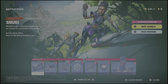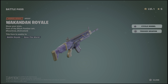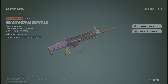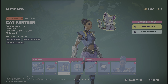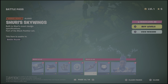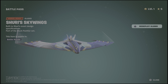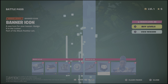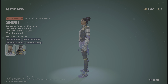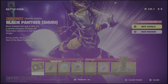Now we're on to the tier 100 skin — Shuri. The Wakandan Royal back bling has a nice reactivity. Cat Panther — no one cares. V-Bucks. Shuri Sky Wings — really nice, I like that already. Banner icon, and then Shuri herself — actually pretty nice. Here's her LEGO style. I like her.